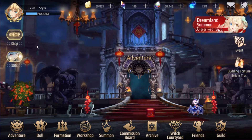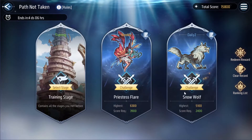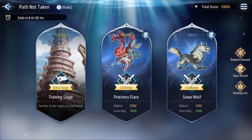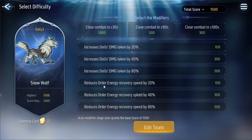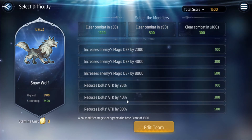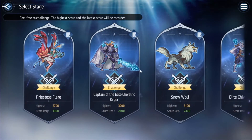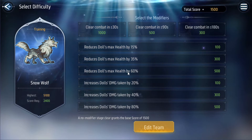Now going into the Path Not Taken — usually how I min-max it is I go to a boss and look at what challenges there are. Right here we've got damage taken, order energy recovery rate, magic defense, and attack. What you want to do is go into training mode, find what boss it is, and mirror what the boss had.